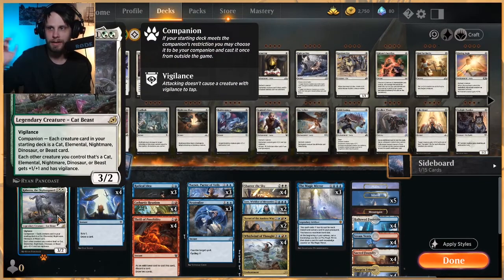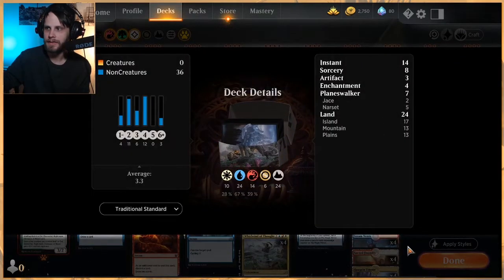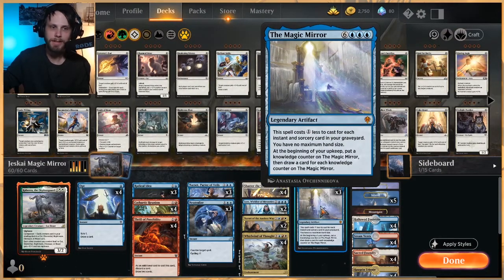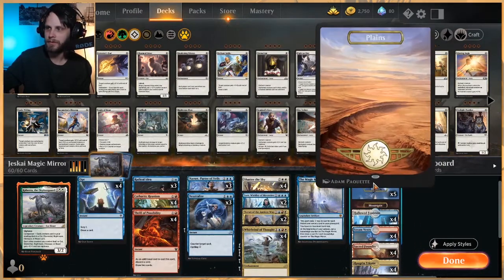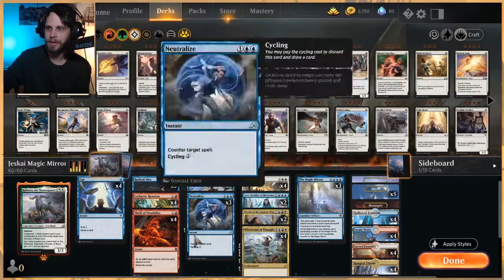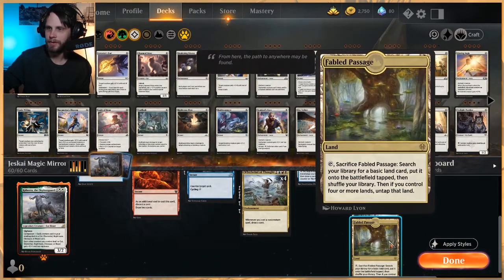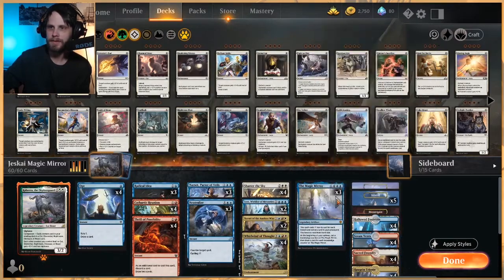This is technically a Kahira deck — it's a free creature that gives us a way to put something out there to either threaten opposing Planeswalkers or just block as we need it. It's not really the reason behind this deck by any means, but it is kind of a freebie. As far as lands go, we're only running 24, but we're drawing a lot of cards so the Magic Mirror is never going to cost nine mana — we really curve out at four or five. The mana split includes one Planes, five Island, one Mountain, four Hallow Fountain, four Steam Vents, four Sacred Foundry, four of the Raugrin Triome, and only one Fabled Passage to search out lands we need.